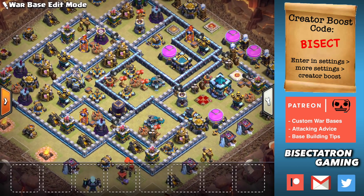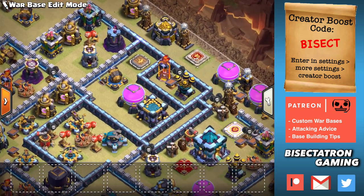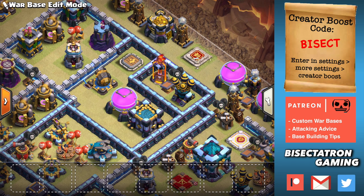Bisectatron here bringing you today's video and we are talking about a new base building technique that I've really been liking lately. It is using the multi-inferno tower on the exterior, that outer layer of your base. We're going to talk about why it can be a good idea in a lot of bases, why I recommend it, how to use it, and the different benefits and places to use it.